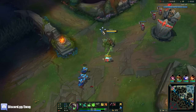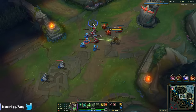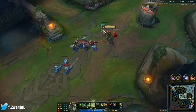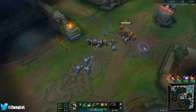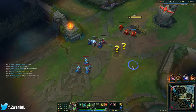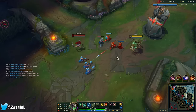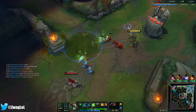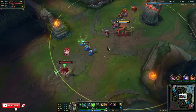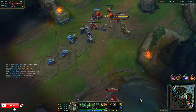I gotta tank this wave a little bit, but we want to hold it right here. Katarina's playing pretty safe. She can't really walk up to me because I'm just going to out-trade her. We'll max E into Q. I think she based. There she is — she did base. It's difficult for her to farm if I have the wave here, because if she gets too close to the turret, it's going to shoot her. And she has to worry about getting ganked.